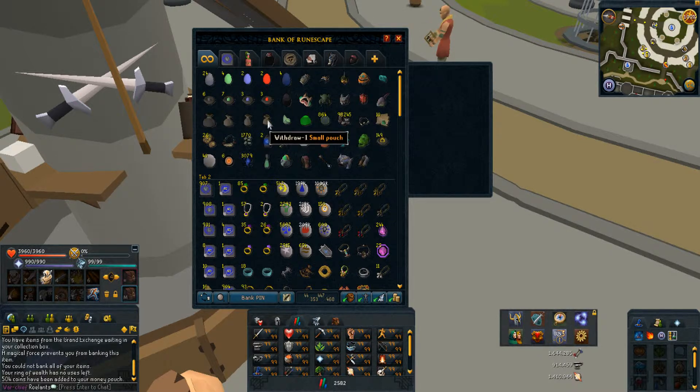My pouches, which I haven't used in a while, my baby chameleon, Ouroboros pouch tokens, some random items — and as you can see I've been doing some Divination lately: fragments, energy, and those two items to teleport to the Guthix altar and back to the Divination island.